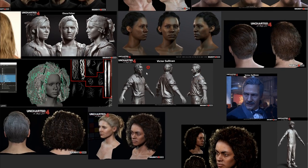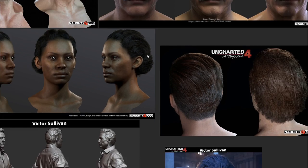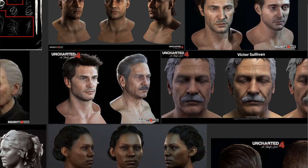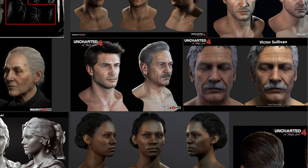Then, some time later, Naughty Dog released Uncharted 4 and raised the quality bar even higher, increasing the hair budget to 20,000–40,000 triangles. The characters in the game look very cool, and sometimes the hair is indistinguishable from a photograph.